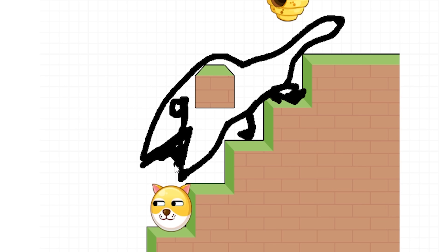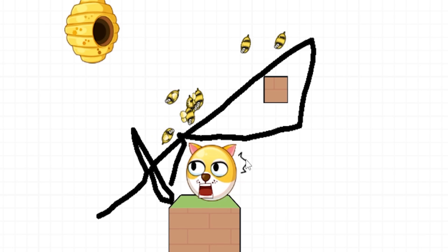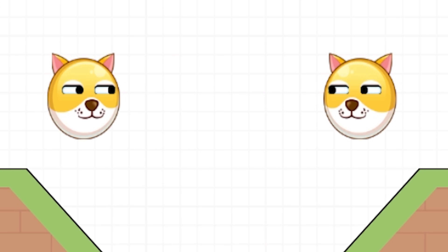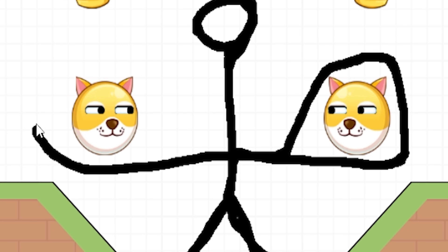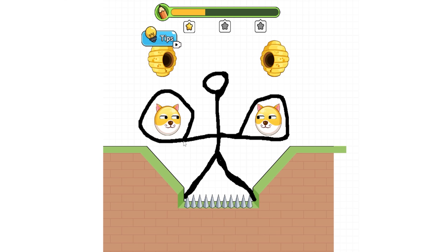We're checking out the only game where the concept literally tries to shove angry bees up your butt. It's Save the Doge. You actually have to draw ways to save the doge. In this case there's two doges, and you can't put the pen down until you're done.